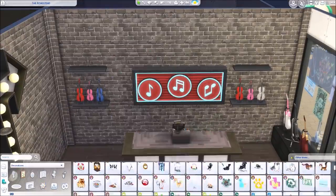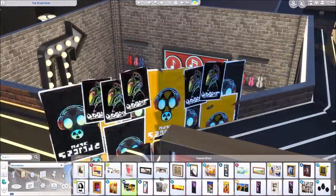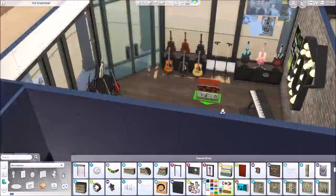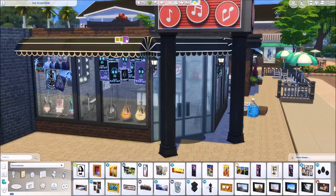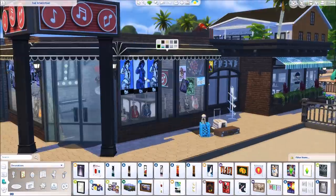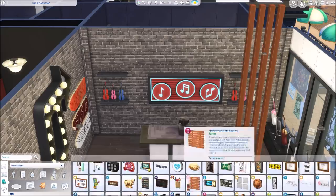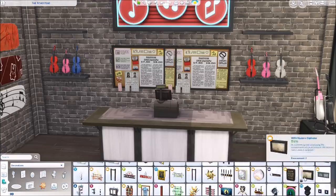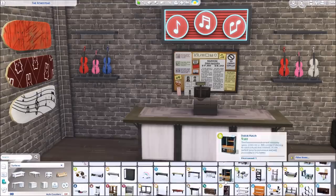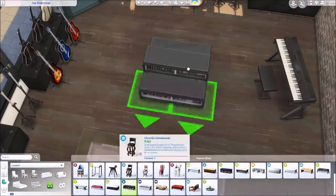That's where I finally gave up on those framed guitars — so sad! Something I really like about this build is all the posters I put on the windows — I imagined them as people advertising their gigs or looking for band members, which I thought was a cute idea. I also used those skateboards from Parenthood that have music notes on them — I definitely wanted to use them here, and I think I also end up using them in both the arcade and the bowling alley.